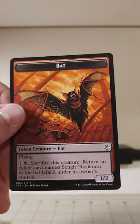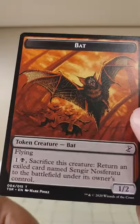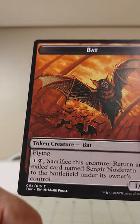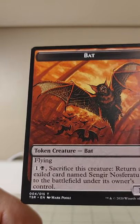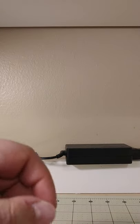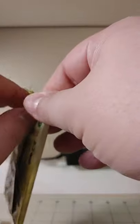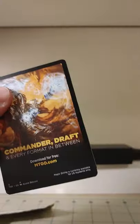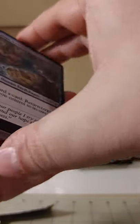A 1/2 bat token. For one black, sacrifice this creature — return an exiled card named Sengir Nosferatu to the battlefield under its owner's control. We haven't pulled a Sengir Nosferatu yet, but I'm sure if we do we'll have the bat token to go with it — the bat signal to summon the Sengir Nosferatu.